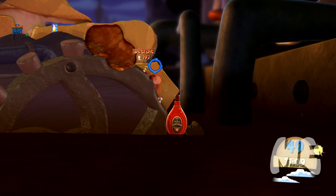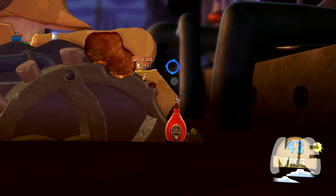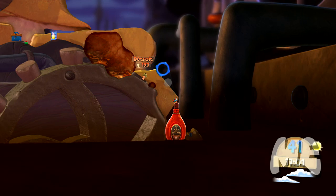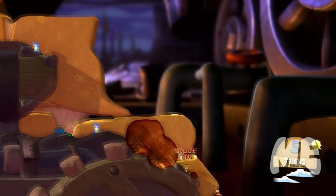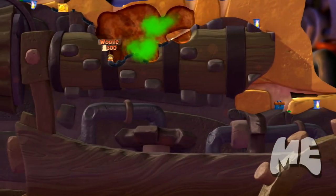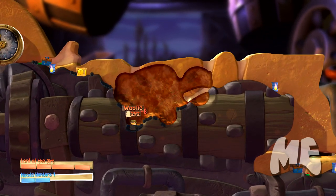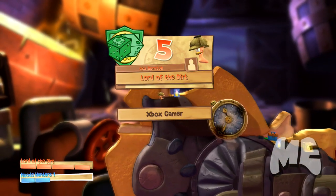Next is the cluster bomb, which is much like the banana bomb. You throw it up in the air and when it blows up, little clusters come out of it, making smaller explosions and smaller cavities in the terrain.